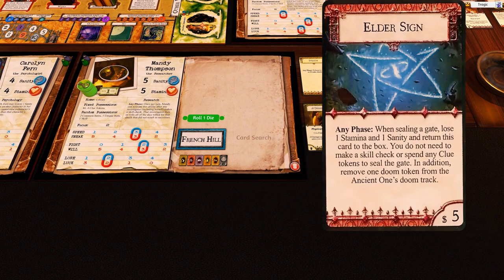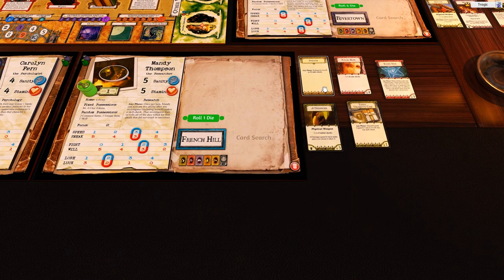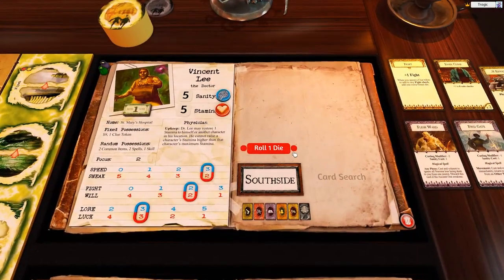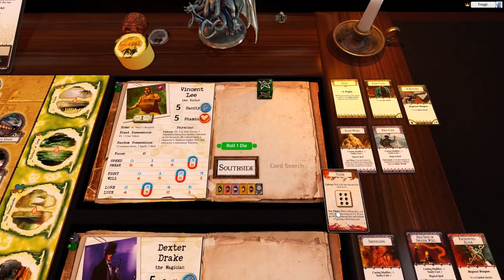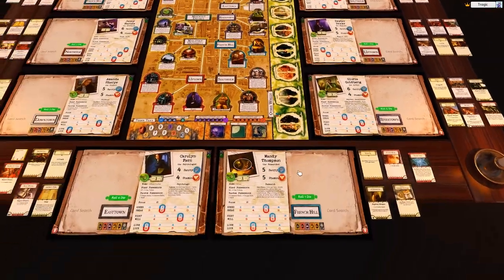She's got an elder sign too. She's got plus two to evade, plus she can re-roll an evade check, so that's pretty nice. Mandy can activate this ability after any investigator, including herself, makes a skill check — that investigator re-rolls all of the dice for that check. We used that to get rid of that curse. If you pass, you lose the man gaining one sanity — so he's no longer cursed. I forgot about her ability, I've got to remember this.